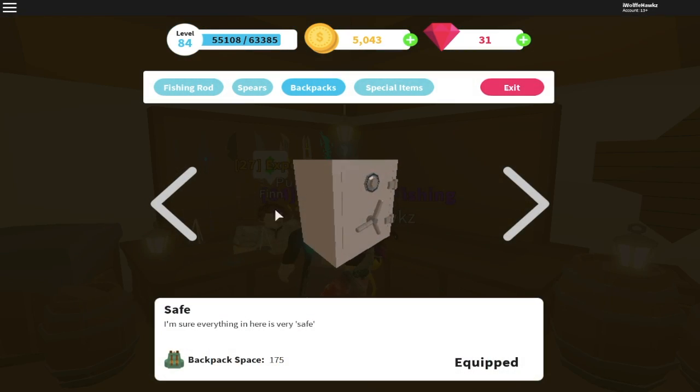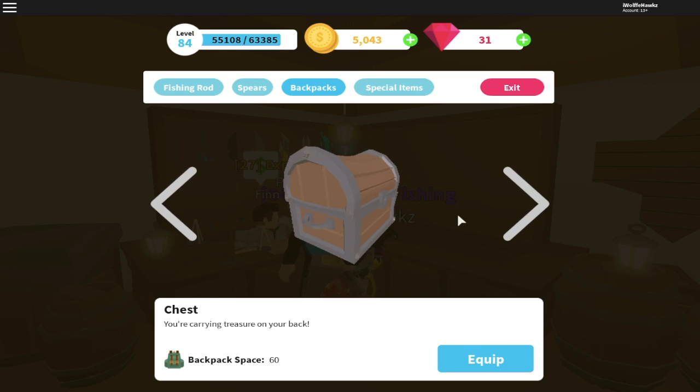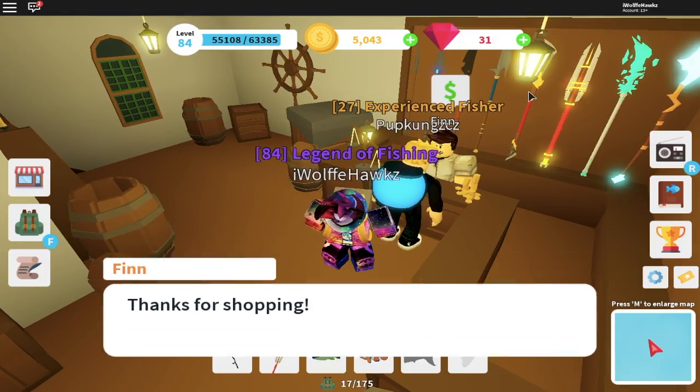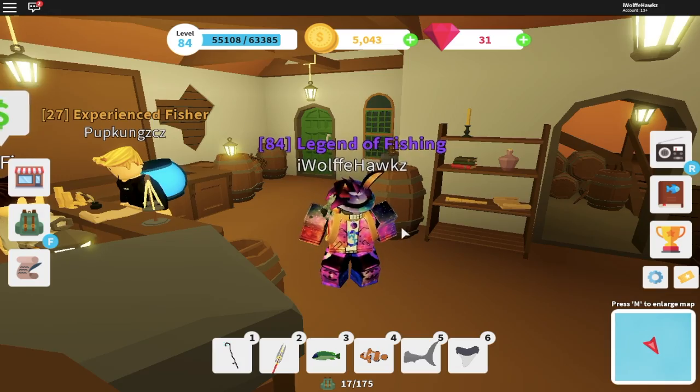The next new features are the new backpacks. There are four different backpacks: the fish quiver, the milk carton, the briefcase, and the safe. They're really expensive but if you save up enough you'll be able to get one. There's also a backpack count showing the number of fish you have right at the bottom of your screen.